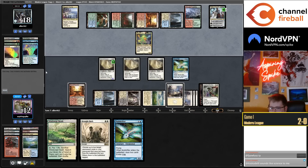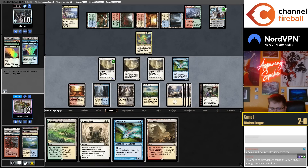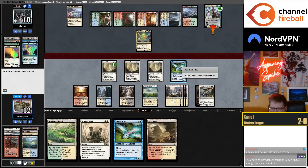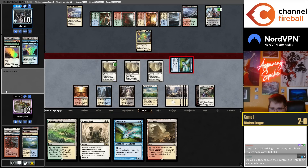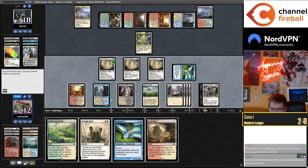We're okay — we can just two-mana Ley Line Binding. Maybe my opponent will Lightning Bolt my Mole Drifter and I can Brought Back two Mole Drifters. Maybe they'll have a second Dress Down and I'll lose my mind.